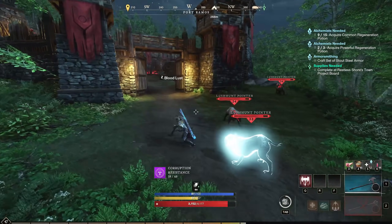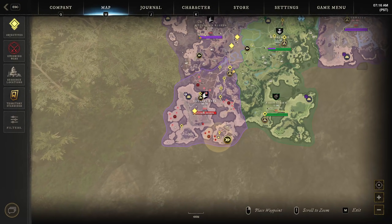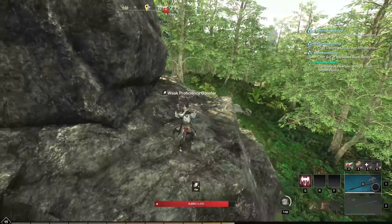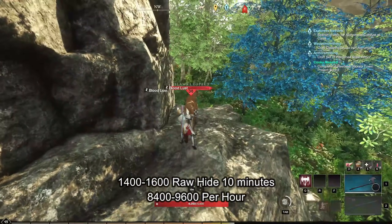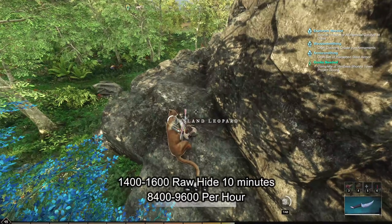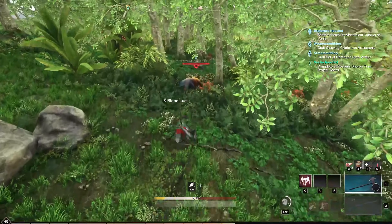The last farm is also in Cutlass Keys, extremely south next to the Skull Worm Shrine. What is different about this one compared to the other two is that the spawn rates are a little slower. However, this area is never farmed but still provides you with a decent amount of rawhides — on average I get around 1400 to 1600 rawhides every 10 minutes. I would consider this spot if the other two spots are taken. If you want the best spot, the second spot at Cutlass Keys right next to Fort Ramos gives you the most per minute.